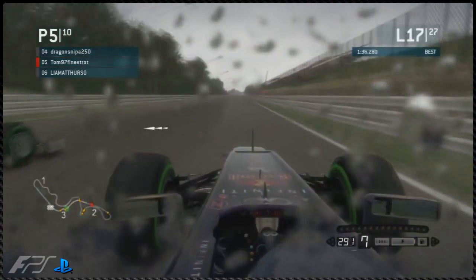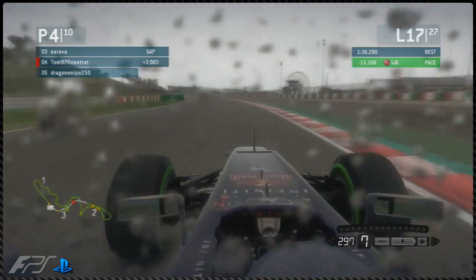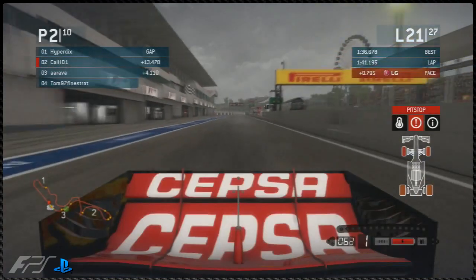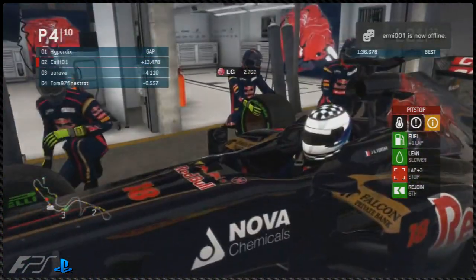It shows that even though we thought Arava might have lost his touch on tyre saving, he can still bring out the tyres. Onto lap 17, we've got Tom overtaking Dragon Sniper actually, with Dragon Sniper overtaking Tom around the outside of 130R. Dragon Sniper is struggling quite a bit.